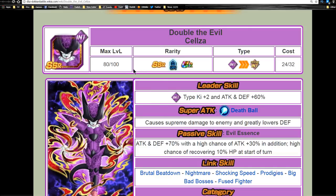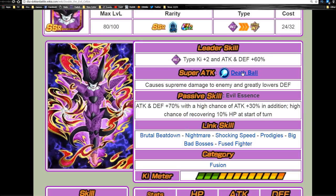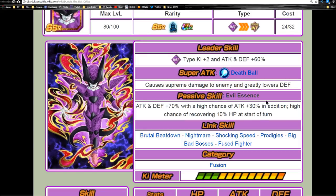Next one is Double the Evil — Selza. His leader ability is Intelligence type ki plus two, attack and defense plus 60%. His super attack is Death Ball: causes supreme damage to the enemy and greatly lowers defense. Passive skill Evil Essence: attack and defense plus 70% with a high chance of attack plus 30%. The reason I didn't like that is because most units nowadays that are supreme damage modifiers without the greatly raises attack gimmick — I don't really like that.